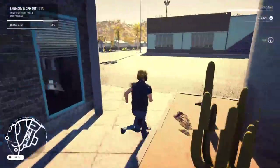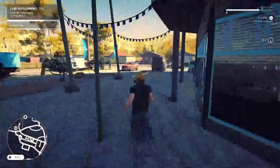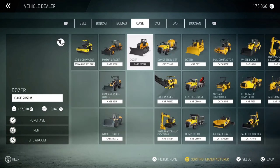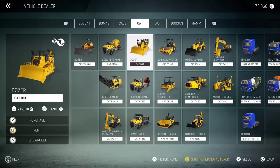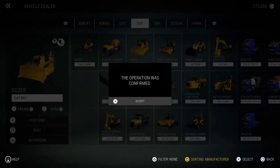As well as buying vehicles you can rent vehicles, and renting them is probably the better way to go when you start off. The operation was confirmed, so that went through fine.